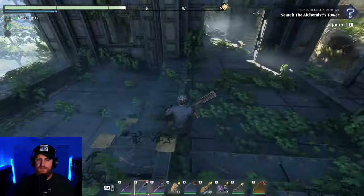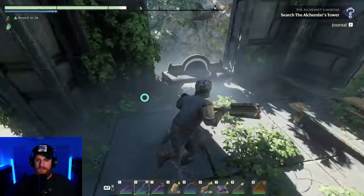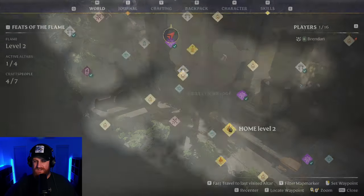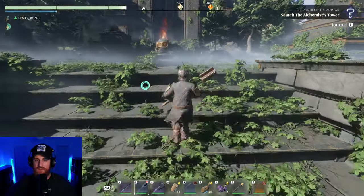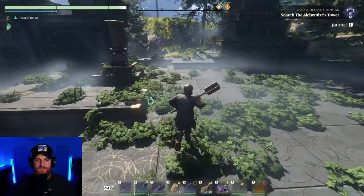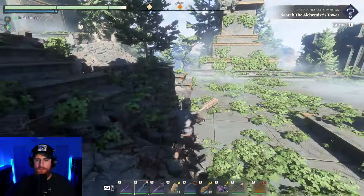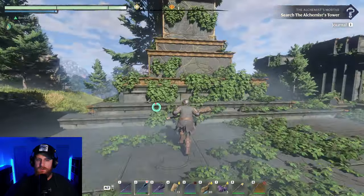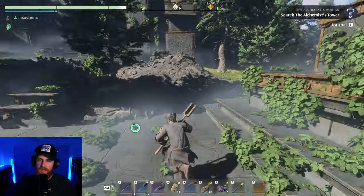We'll find a better base location, because I can fast travel there. The flame shrines — or whatever they are, the ones that you can place down — they function as fast travel beacons. So I need to make sure that I strategically place them around.